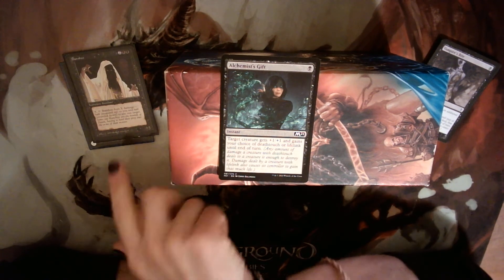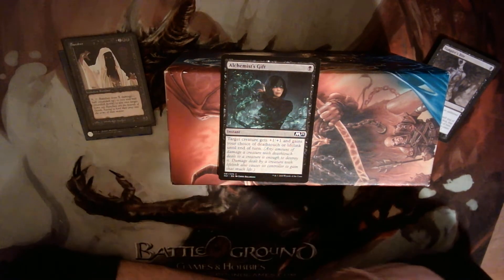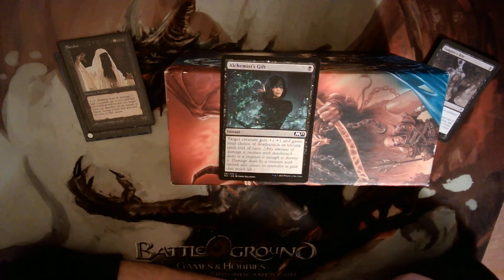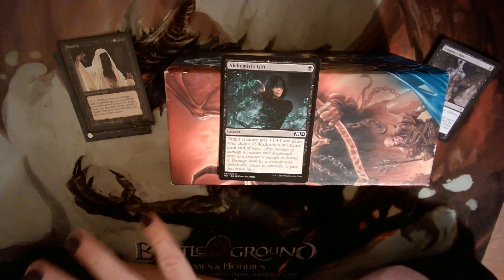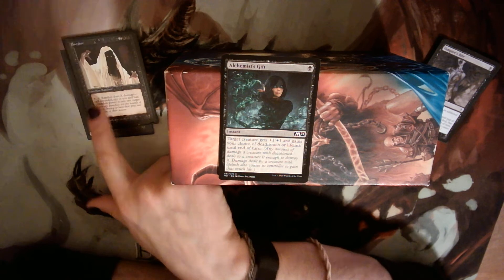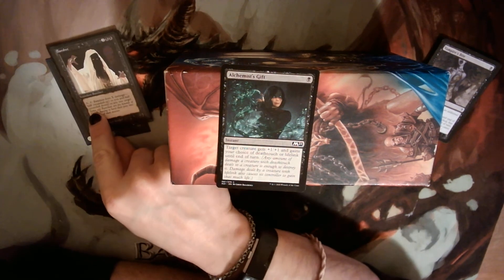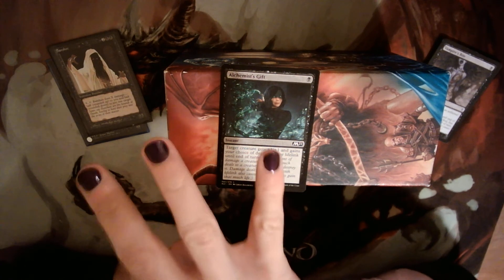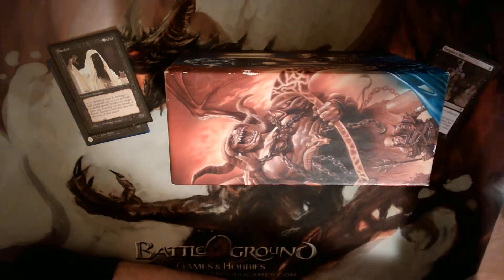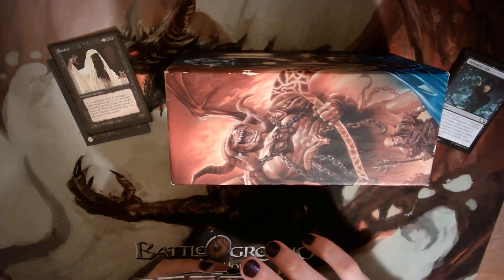Deathtouch is a cute ability on Banshee because it makes her kill things effortlessly. Normally to kill a 3-toughness creature we'd need to spend six mana and deal three damage to ourselves. With deathtouch we do that with just two mana and one damage to ourselves. That said, we mostly want to send damage to people's faces, so deathtouch is secondary. Blade Brand gives deathtouch and lets us draw a card. Necrobite gives deathtouch and regenerate. Aspect of Gorgon is an aura that grants deathtouch and +1/+3 — a big booty Banshee that isn't boltable. Coat with Venom gives deathtouch and +1/+2, mostly in here for the toughness boost.